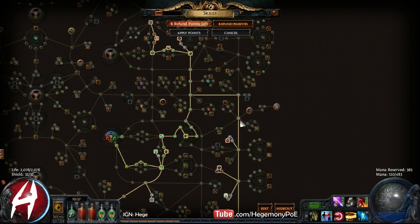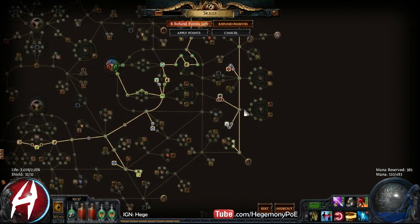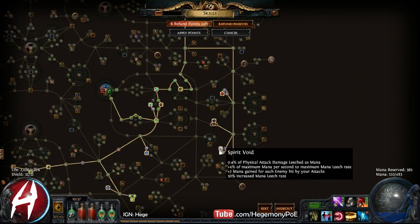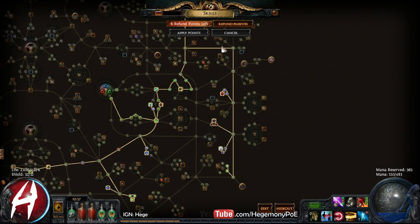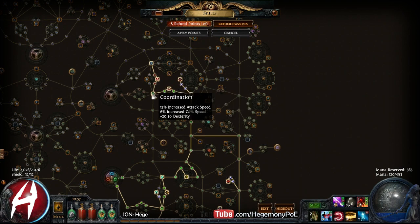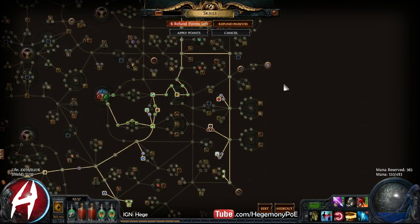Then we started to make our way down this skeleton to pick up Spirit Void. After picking up Aspect of the Eagle we beelined it to Spirit Void so that we could sustain Lightning Arrow. Around this area I think is when I transitioned into LA. After Spirit Void we went towards Shadow, picked up Quickness, went left, picked up Coordination, Blood Siphon, Trickery, then Assassination, then Herbalism, and then Heart Seeker.